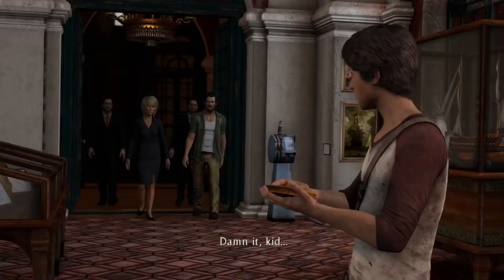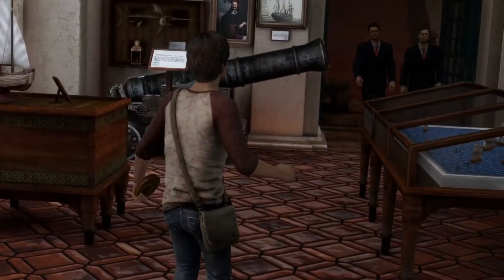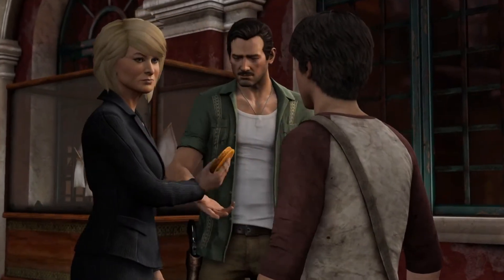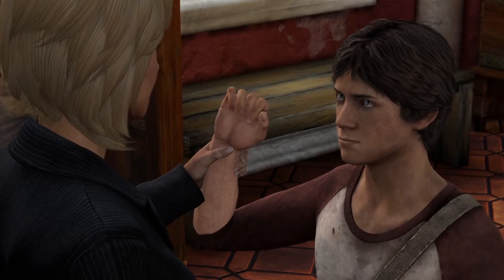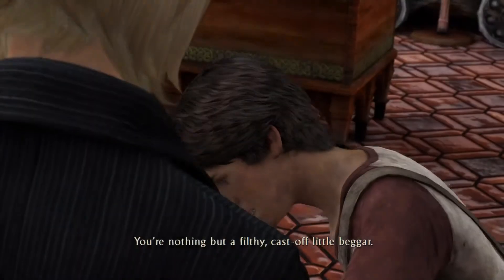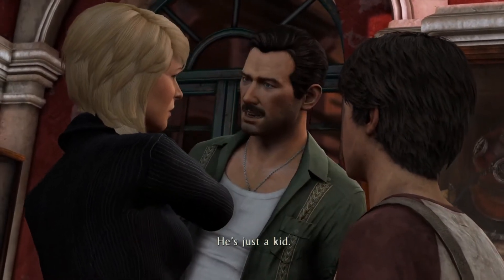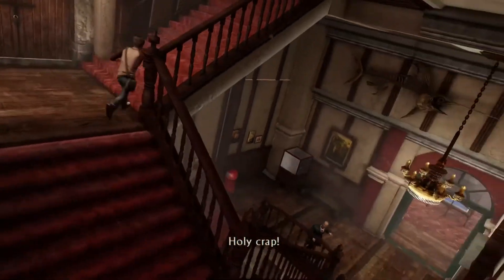Wow. Damn it, kid. "Why, Victor, look who it is — the filthy little stray that made off with your wallet!" "Come on son, you haven't got a chance — just hand it over." "The ring." "What ring?" "Who do you think you are, boy? You're nothing but a filthy castoff little beggar — you're not fit to touch these objects." "What the hell do you think you do? He's just a kid!" "Stop him!" "Stop the boy!" Alright, so holy crap the chase scene starts up here!